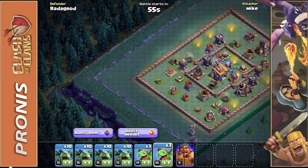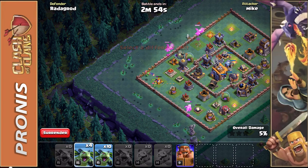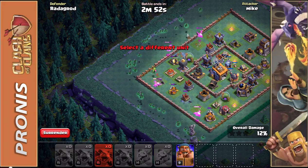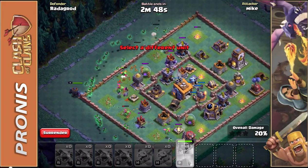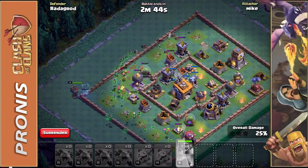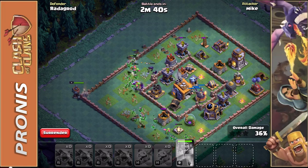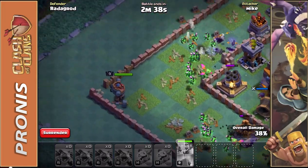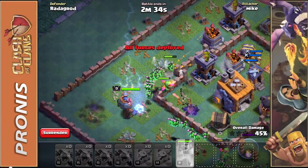When you put the Baby Dragons in by themselves they have their rage ability, and then you spam Minions behind them — that combination does a crazy amount of damage on virtually every base I've gone after. I truly love this setup. I went right there strategically because I noticed very low walls, but we just have to get into that center area.